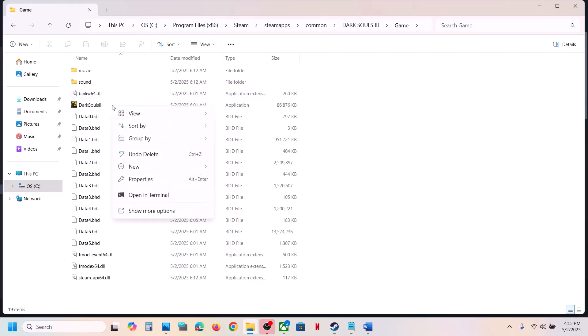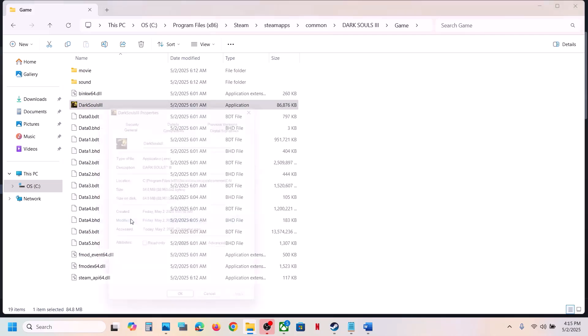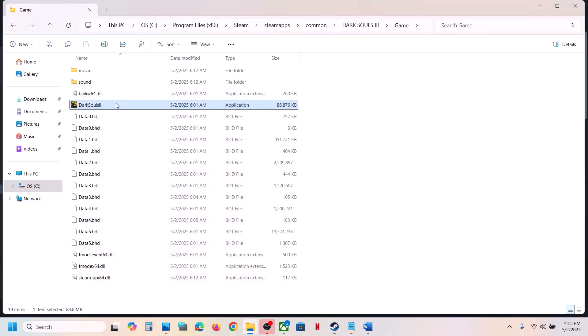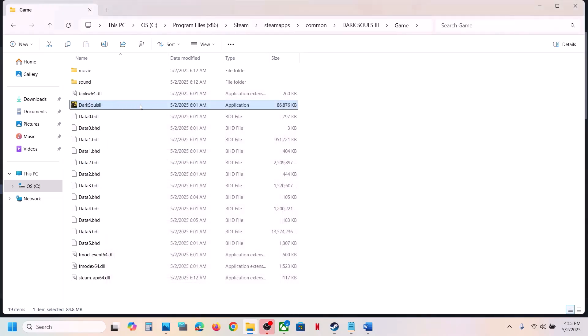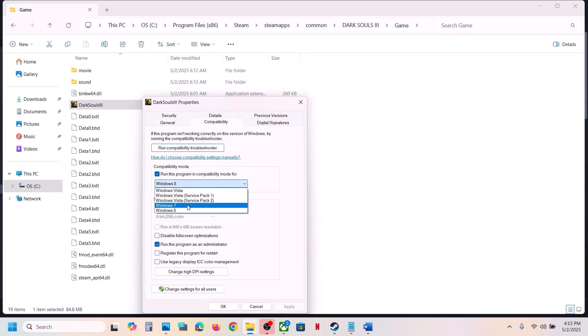If that does not work, right-click the game EXE file, select Properties, go to the Compatibility tab, and check the box that says Run this program as an administrator. Hit Apply, click OK, double-click to launch and check. If still not working, try selecting Windows 8 compatibility mode — hit Apply, click OK, launch and check. If still not working, try Windows 7.